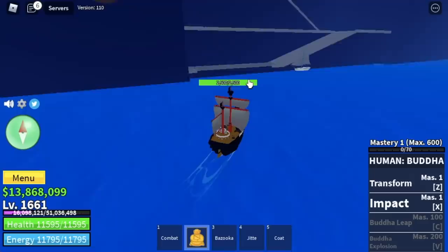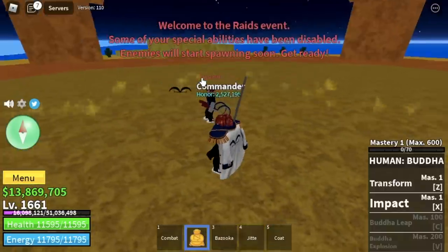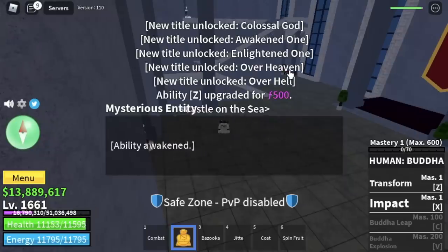But before that, let's awaken our first skill. This will be fast. Fast forward — thanks to my brother who helped me with the session, and that's it. Z skill awakened.